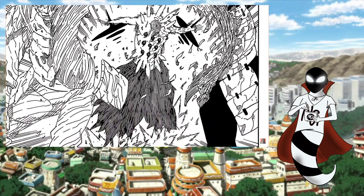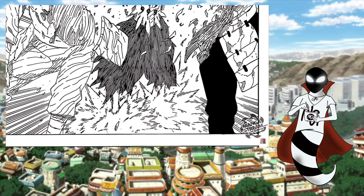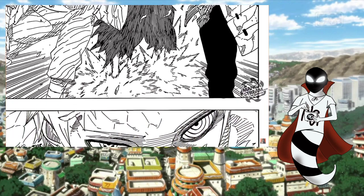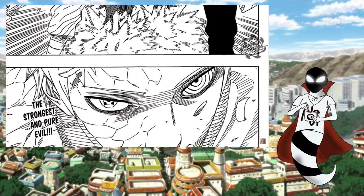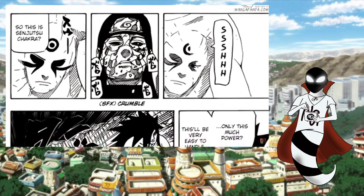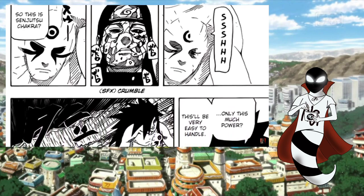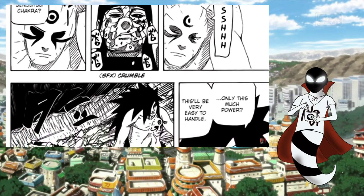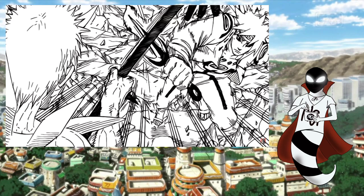So now that I've established that the abilities granted by Six Paths Sage Mode are universally the same regardless of who the form is being used by, let's get into what these abilities actually are. A user of Six Paths Senjutsu or Six Paths Sage Mode will gain access to all of the benefits that a user of regular Sage Mode will, including increased strength, increased speed, increased sensory capabilities, and the ability to use natural energy and Senjutsu techniques. Six Paths Senjutsu takes all of this to a much higher level than basic Senjutsu does.